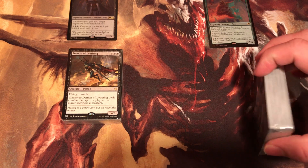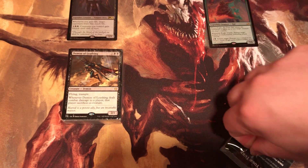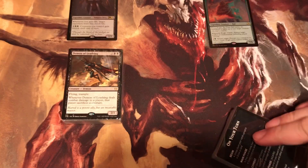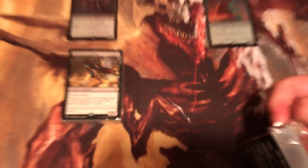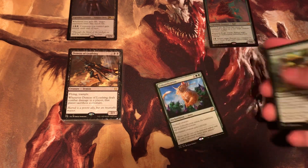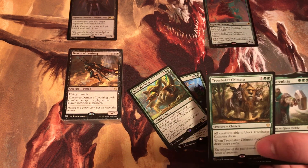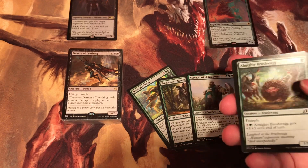We got Demon of Loathing. So it looks like this is all four sets combined — like Theros, Throne, Ikoria, and M21, that's what I'm guessing at least. The rares we got are: Colossification, Ion Scale Hydra, Tree Shaker Shimmer, and Uerval Lord of the Green Brig. Those are the rares.